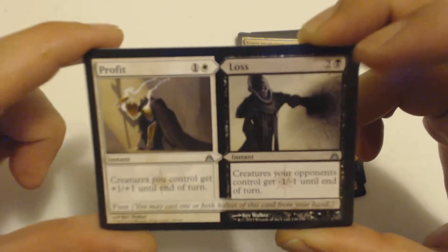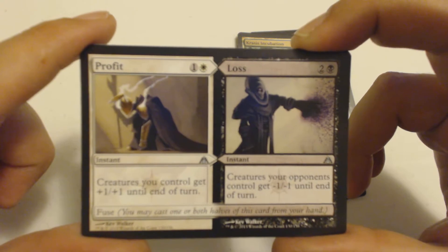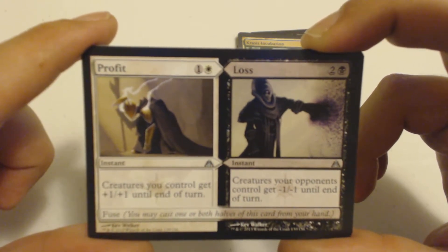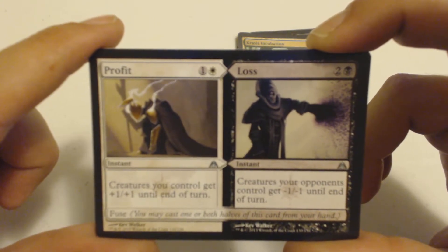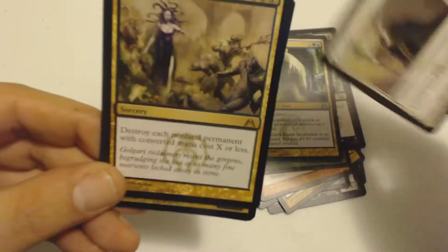We got Profit and Loss — I think I'm losing my voice but that's okay. Profit is a two-drop instant: creatures you control get +1/+1 until end of turn. Loss is a three-drop instant: creatures your opponents control get -1/-1 until end of turn. It has Fuse, so you can cast both halves together.